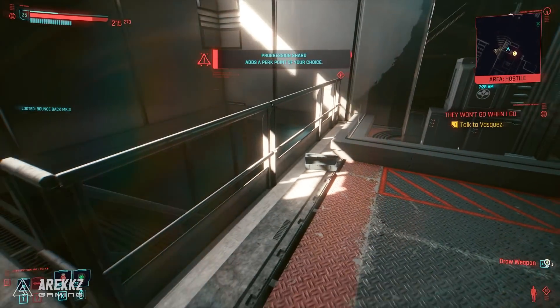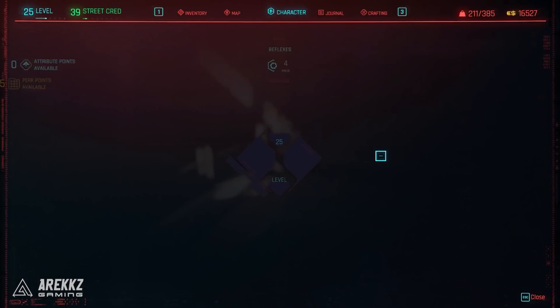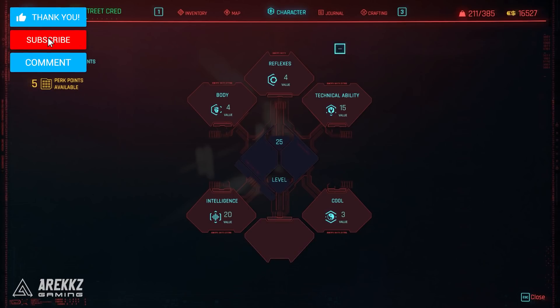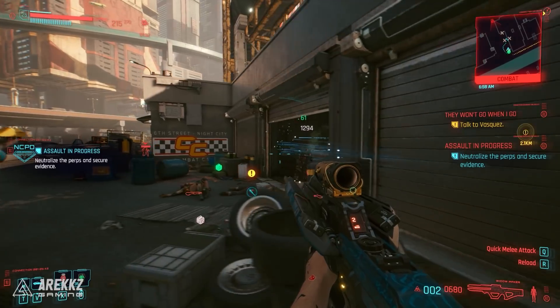So hope you guys found it helpful — just a super quick guide for you. These are things you definitely want to pick up because obviously you get some of the perk points as you are organically levelling up, but if you want to unlock some more stuff further down your skill tree, then grabbing these is definitely going to be super handy. If you found this useful, let us know in the comments down below, also let us know if you guys know any other locations, and be sure to keep it locked because we've got some more Cyberpunk content coming your way very soon.